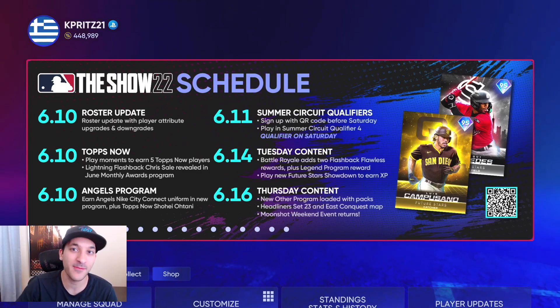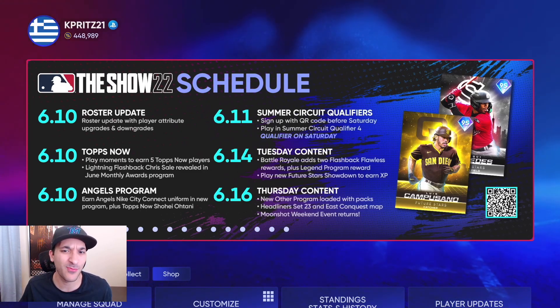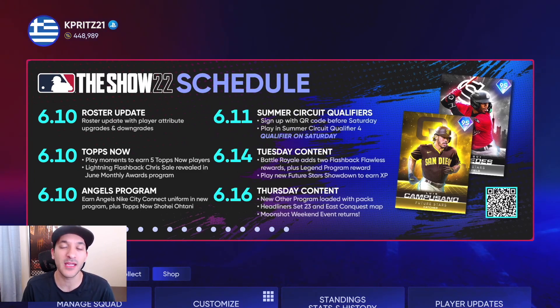Let me know what you guys think about the content that dropped today — the roster update, the Tops Now cards, Shohei Ohtani, Larry Walker, and everything else we went over. If you're new, make sure to subscribe and drop a like on the video. Thanks for watching.